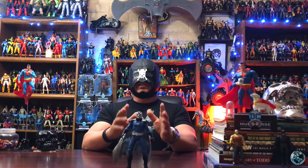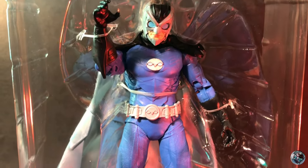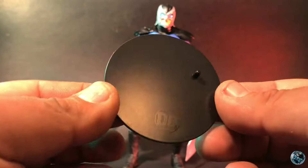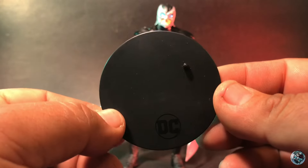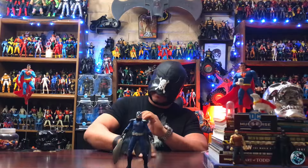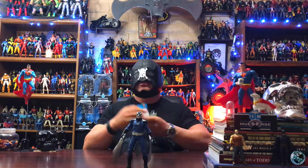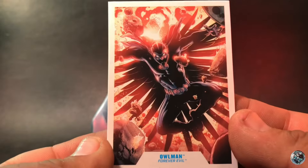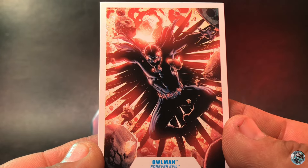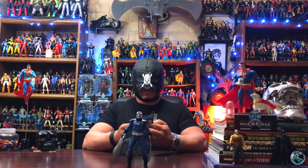He does look pretty dark in the packaging, but let's take a closer look at him. He comes with your standard black DC Multiverse stand — not really needed, but sometimes useful. He also comes with his data file card. On the front, you have an image from the comics. It says Forever Evil. Pretty cool image.